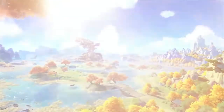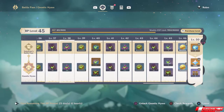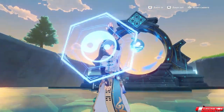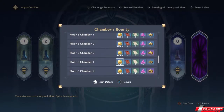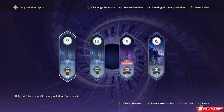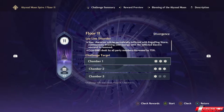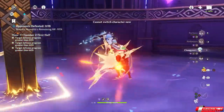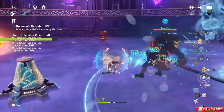Genshin Impact is a fun but farm-intensive game. Whether you're a free-to-play or premium player, everyone tries to take advantage of the different avenues where free items can be obtained. One such avenue is the Spiral Abyss. But a lot of people, especially from the free-to-play community, have hit a wall at Floor 11 Chamber 2. This was also me not too long ago. In this video, I'll be equipping you with the know-how so that you can also achieve the riches that await you at the end of the abyss.